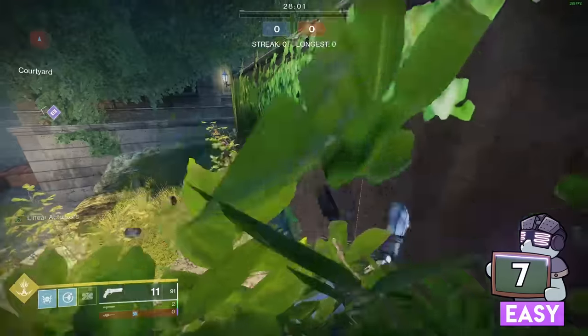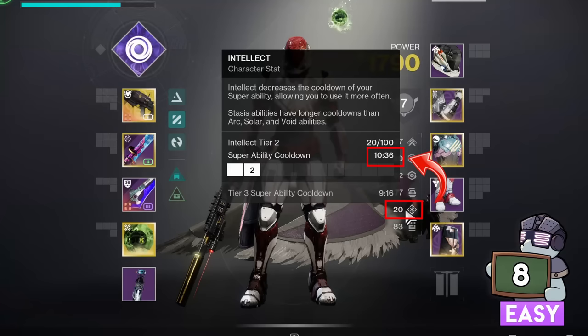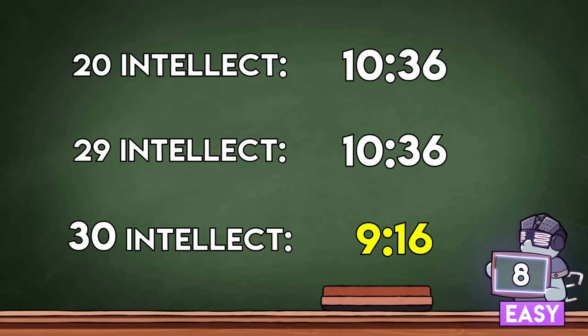Your Titan barricade can go right through a wall to damage someone, and it's shocking how often you can make this work in PvP. Character stats only change your cooldowns when crossing a tier-10 threshold — for example, 29 intellect is not better than 20, and only improves once you hit 30.